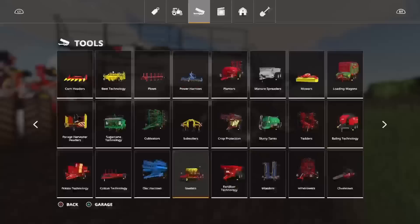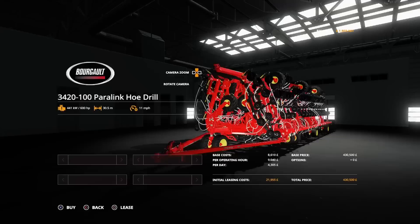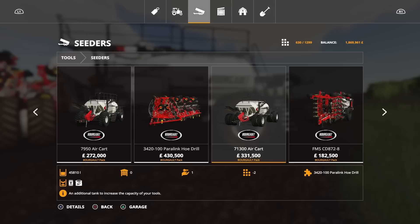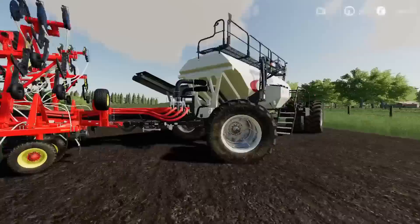Under seeders, the 3420 100 Paralink hoe drill will do all your standard crop types and set you back 26 slots. No options available — you get what you get. Requires 600 horsepower to pull this beast. 30.5 metres. The 71300 air cart is 24 slots with a capacity of 45,810 litres — huge. It does fertiliser and seed, and again splits it very evenly.